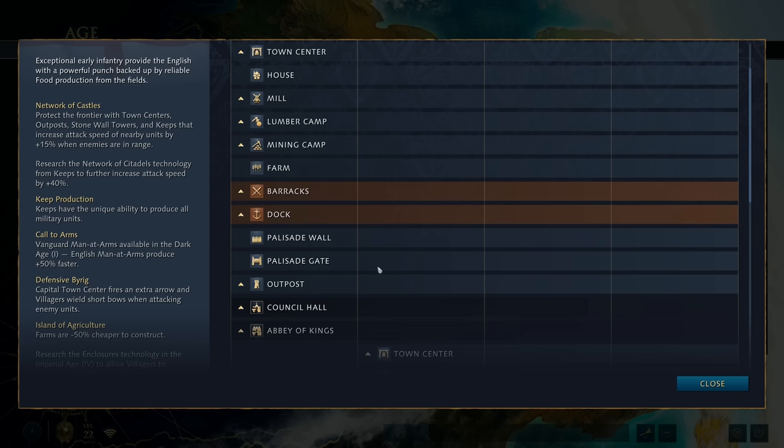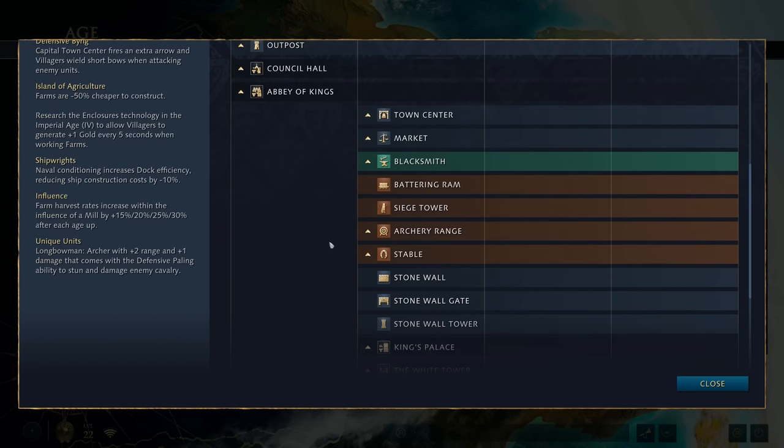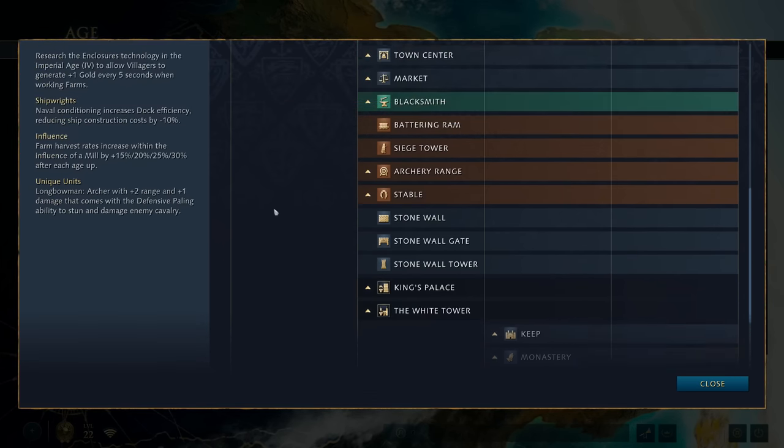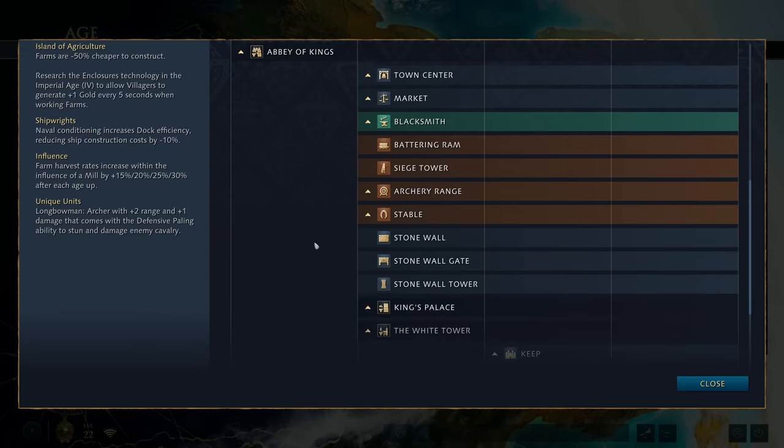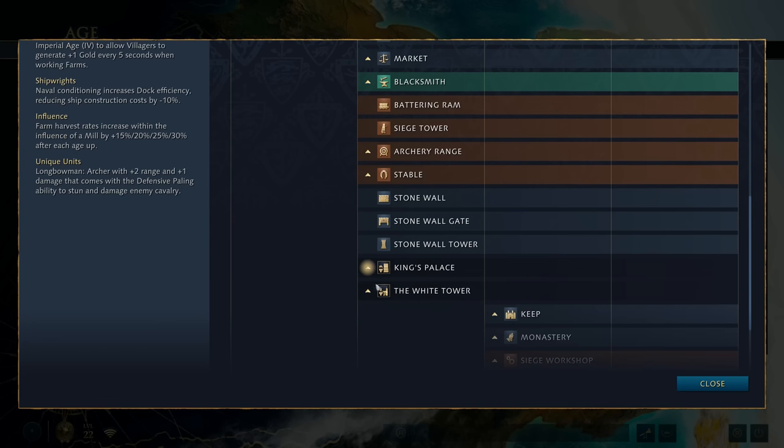Obviously that gets more complex because you've got an outpost on your gold, but how are you going to get access to your stone? Because we know people are going to be going for a men at arms rush, they can shut down your gold. You can probably defend one of those two things but probably not two unless you get a really good spawn. My suspicion is what you're going to see people do is go for fast castles - but naked fast castles. They're not going to go for a little bit of longbow harass, they're not going to go for a second town center or 12 plus farms in feudal age. They're going to focus on getting to castle age as soon as possible.